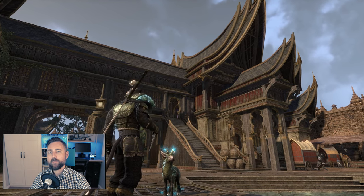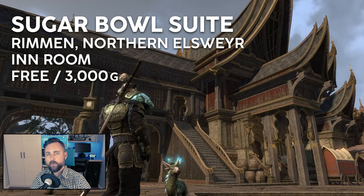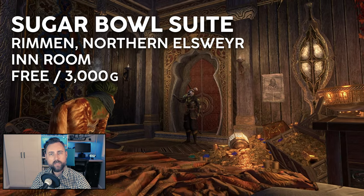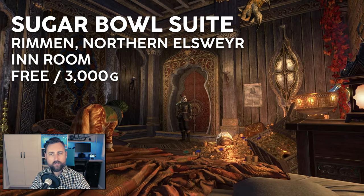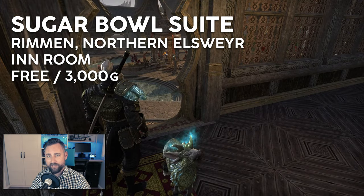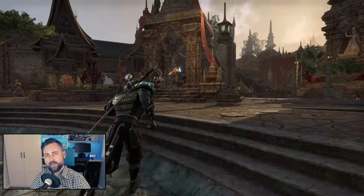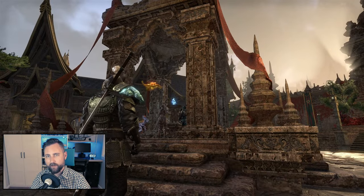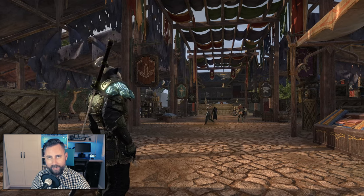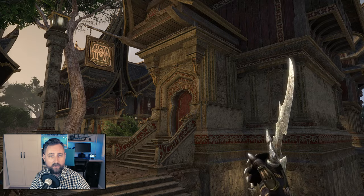Reclaiming the number two spot on my list is the Sugar Bowl Suite Inn in Rimmen. This inn room remains a daily destination for me, as you really can't beat having quick travel to a home that is literal steps away from a wayshrine. Rimmen also happens to be one of the best cities in the game. It might suffer from a bit of urban sprawl, but I still find it to be one of the top cities to get your daily writs done. The crafting area is well laid out, easy to find everything, easy to navigate, and the bank is close to the city center as well.